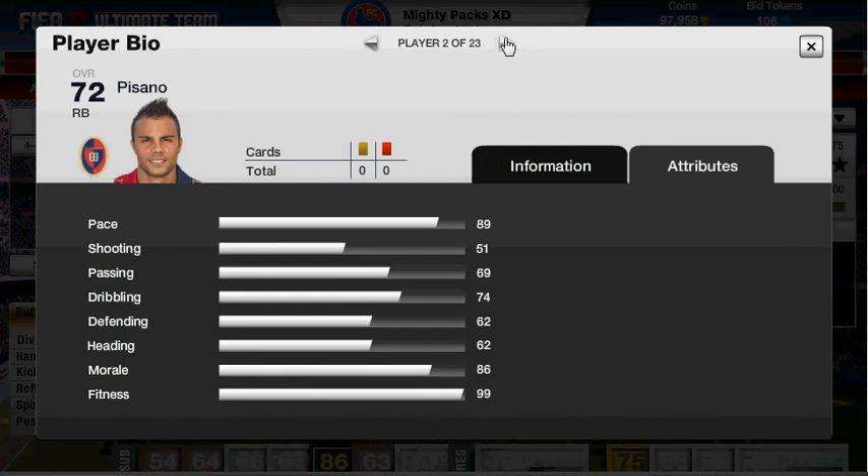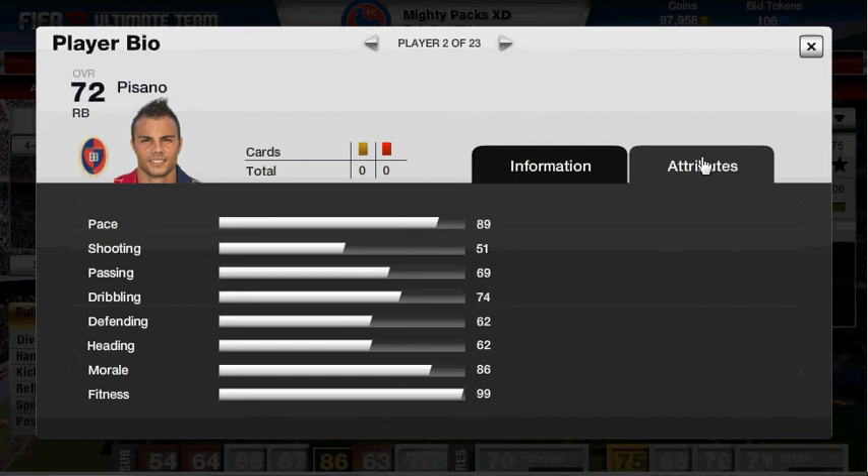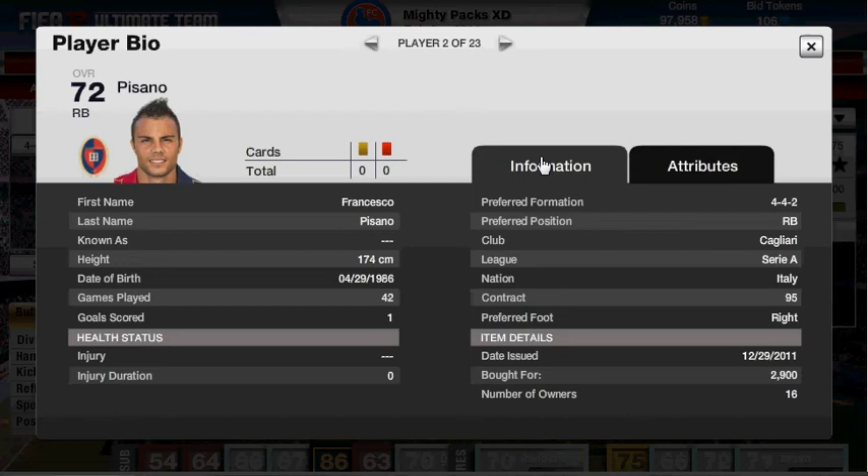At right back we've got Passano. I bought him for 2,900 coins. He's got 89 pace, 51 shooting, 90 passing, 90 dribbling, 69, 62 defending, and 62 heading as well. I like him a lot — he's better than Abate in my opinion.